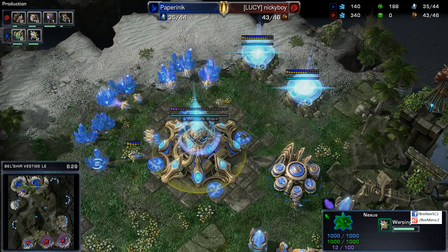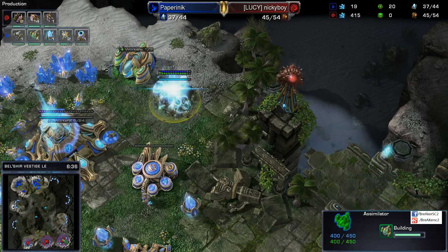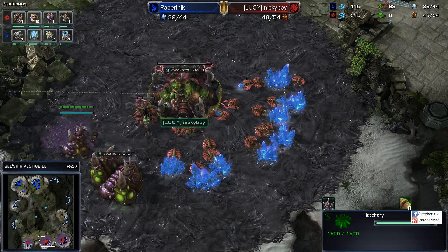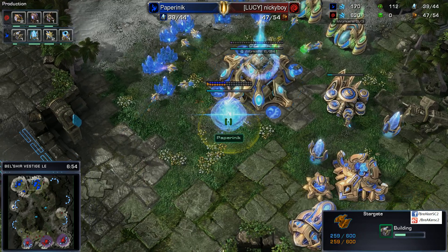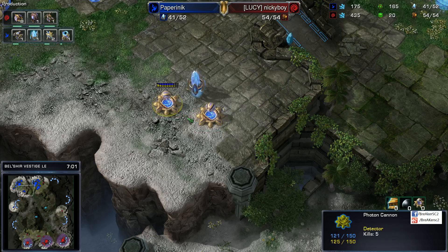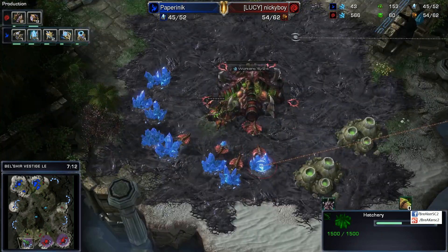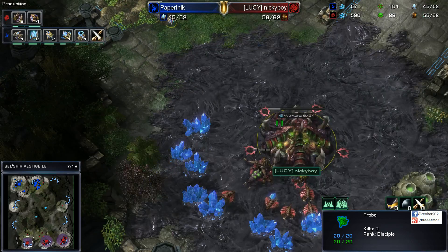Double assimilators going down at the natural at about the six-minute mark — actually these went down about 23 seconds ago. What we could see with this is a Stargate, or also the potential for Twilight Council play, Blink Stalker plus-two timings — that kind of thing. Overall, the condition we see our Protoss in is not too bad, considering he had to expend 400 minerals to get rid of something that only cost 300, with nothing committed to that afterwards. Behind this, a probe is chilling, waiting for its opportunity to pounce.